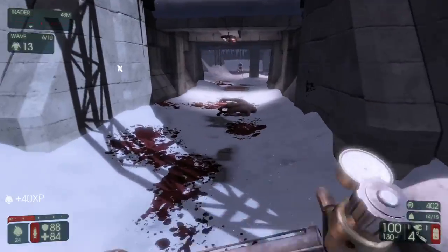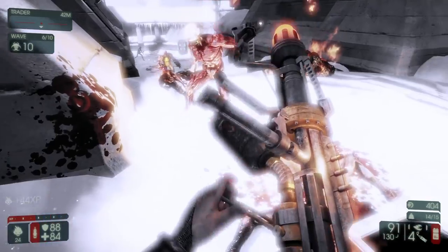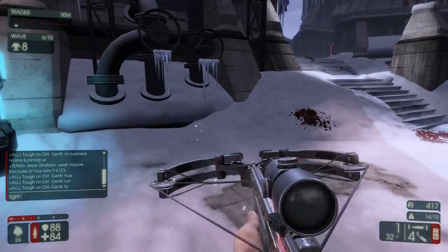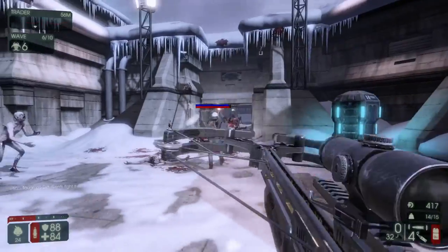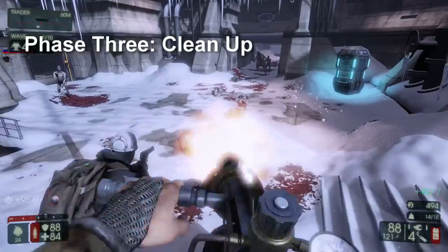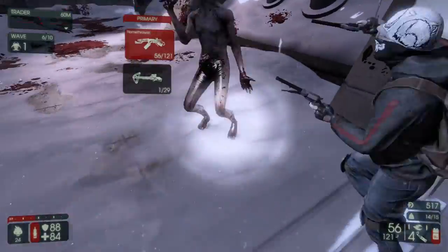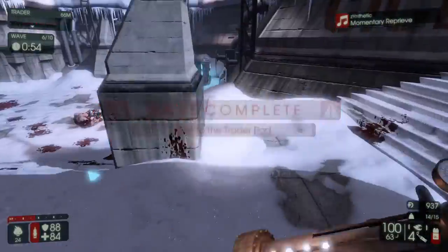As we come into this square, you'll notice we hold our ground a little more — there's only 12 zeds left at this point, so we can go in and clean up whatever's left. There's a flesh pound coming up, and usually at this point you'll also want to look at scrakes, because scrakes will not rage until you shoot them, so you can kite them throughout the entirety of the game even if they spawn early. We're gonna go ahead and take out this flesh pound if we can. Then we finish off the last of it — this is really stage three: you finish off what's left once you have a firm idea that you can take them all at once.